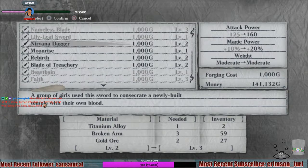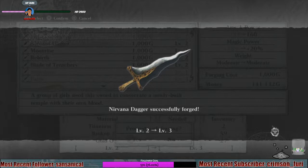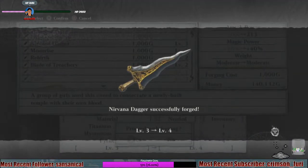This one I need one titanium alloy. There we go. Nirvana daggers up to level 3 — look at that, looks cool again. I can upgrade it again actually. I don't have max pirate or mysterious switches. Hang on a sec. So if I take three of them away, I will need 16 instead. Okay and pirate — there. Yeah look at that, it's level 4.